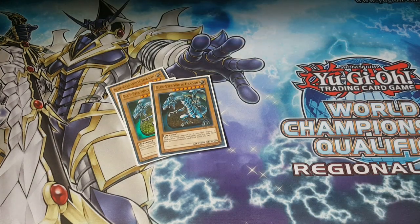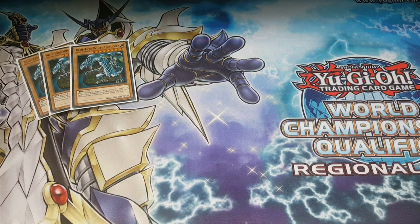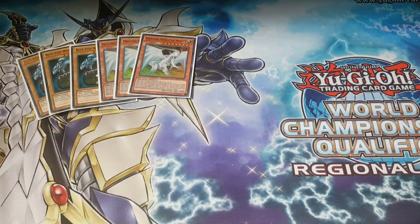This starts off with the big daddy of them all: 3 Blue Eyes White Dragon — self-explanatory. And from Shining Victory, the new set, we add 3 Dragon Spirit of White. It's treated as a vanilla while in the grave and in your hand, so it's pretty cool. And it's always treated as a Blue Eyes card.